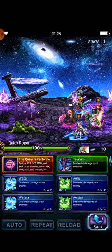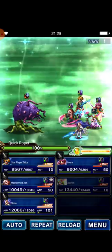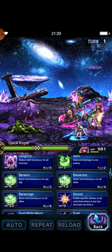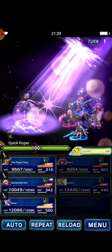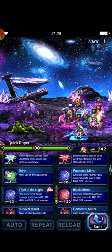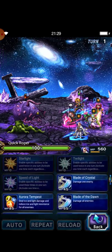As you can see, Quick Roper absorbs all of your MP. That's why I bring Elephim — her limit burst can buff parameters, break enemy parameters, and also restore HP and MP. Rivera casts In the Limelight, and I will try to kill Quick Roper this turn, chaining with Triple Blade of Crystal.